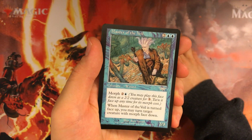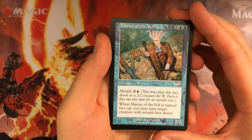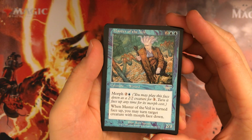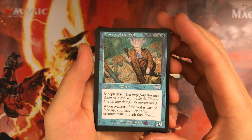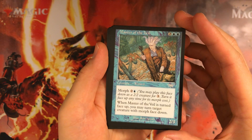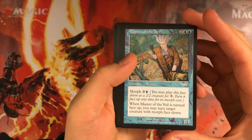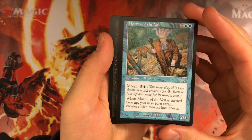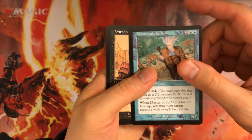Master of the Veil: you may turn target creature with morph face down. Not looking forward to this one — if there were packs from Onslaught block this would be pretty fun, but otherwise it's just a morph that ambushes as a 2/3. That's a no for me.